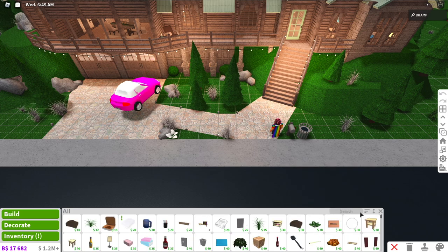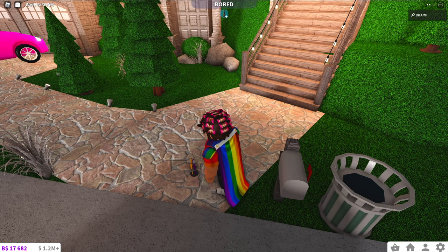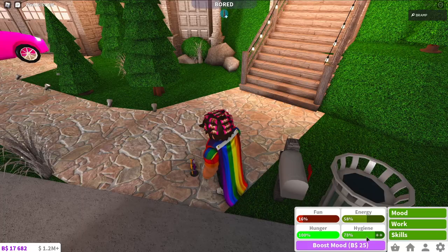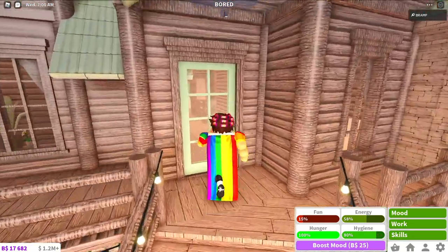There are also things in the decorate tab you can use for hygiene. If you get a toothbrush it will also get your hygiene up, and as you can see my hygiene goes up. However it does not have a hygiene level listed — I think they forgot about that.